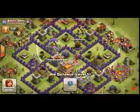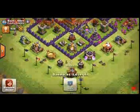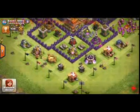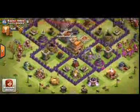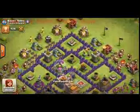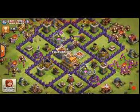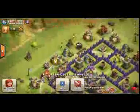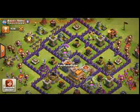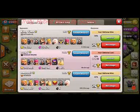The 3rd air defense goes in this place, and here I have to put the giant bomb in between, in this place. This is the giant bomb. The rest is just like in my first Town Hall 7 video — this is a very great Town Hall 7 base. You can take very easily 82%, but you can't just take everything from me.